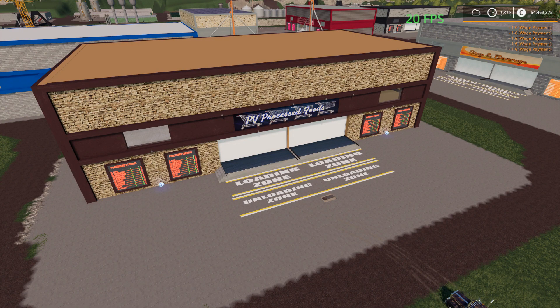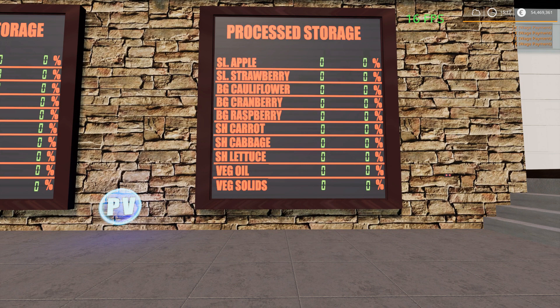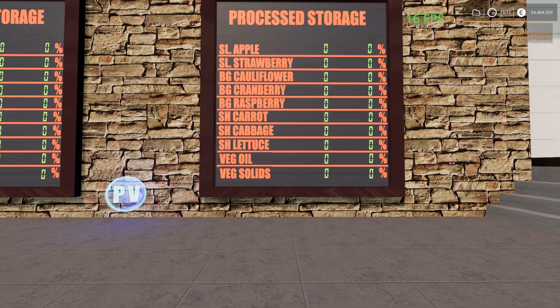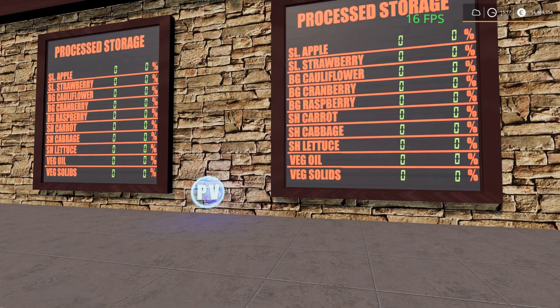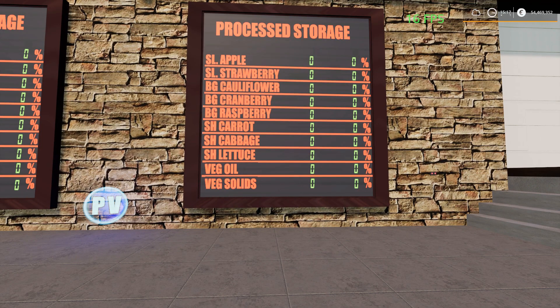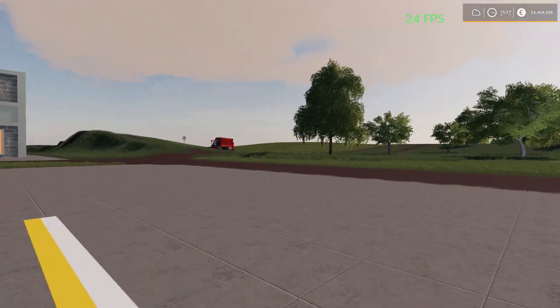Ta-da! There we go, look at that — PB Processed Foods! So what we got here: apple, strawberry, peachy, cauliflower, cranberry, raspberry, carrot, cabbage, lettuce, veg oil, and veg solids. I do believe it's for the new stuff.